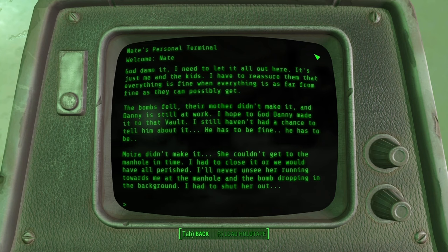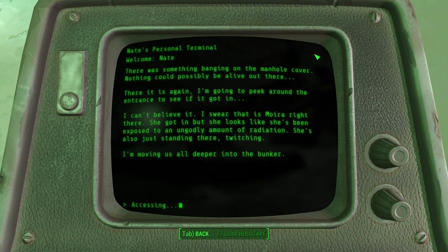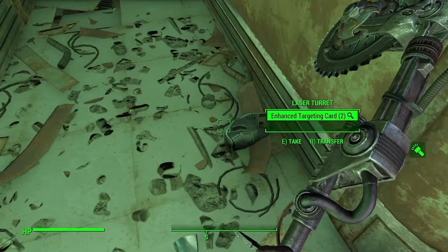'I had to close the manhole or we'd have all perished. I'll never forget seeing her running towards me as the bombs dropped. I had to shut her out.' But did he though? Something was banging on the manhole cover — nothing could possibly be alive up there. Then: 'I can't believe it, I swear that is Moira right there. She got in, but she looks like she's been exposed to an ungodly amount of radiation. She's just standing there, twitching.'